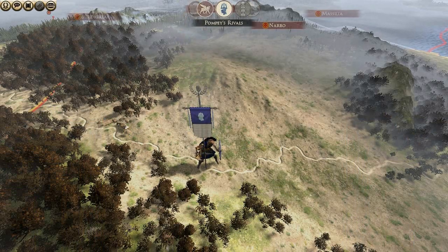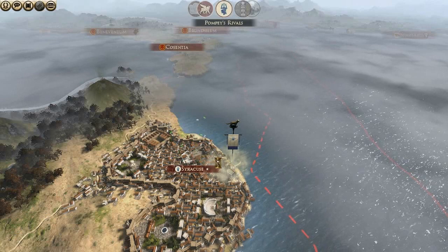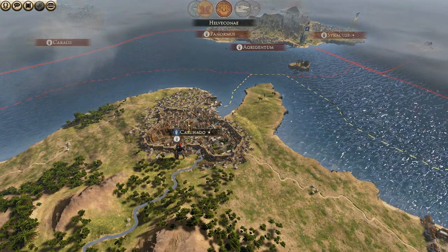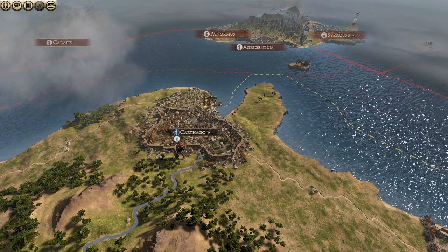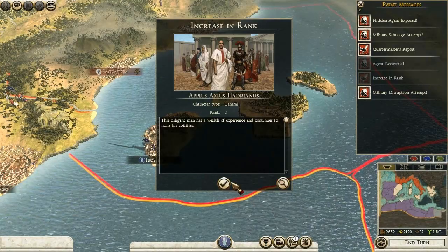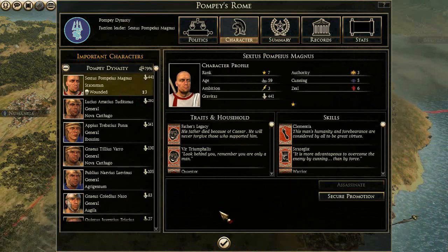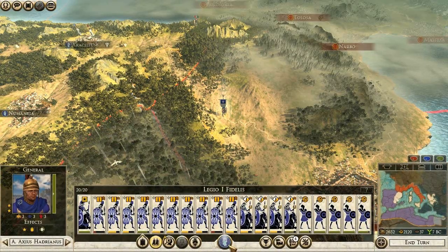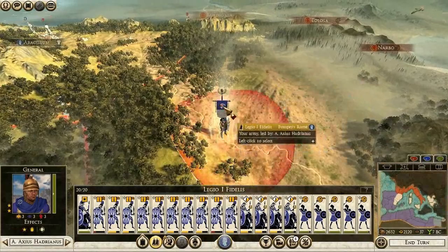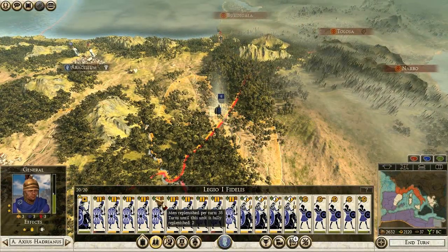Was this army commanded by Pompey, or was Pompey injured? It might be that Pompey is injured. The agent was definitely injured — Appius Axius Hadrianus. Yes, Pompey is injured, but for how long? Three turns — that's quite long. I can secure a promotion, why not — because it costs a lot of money. Better retreat; I need at least one turn to get this army up to strength.